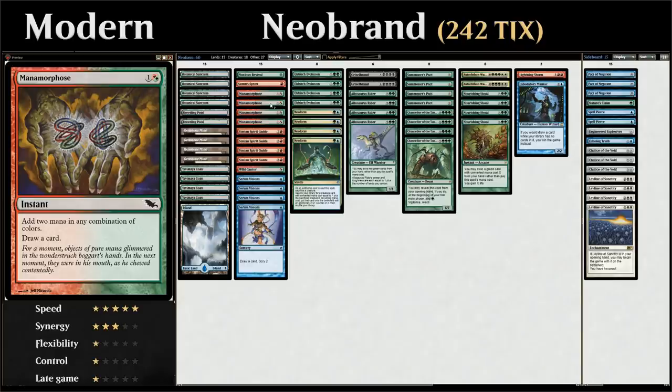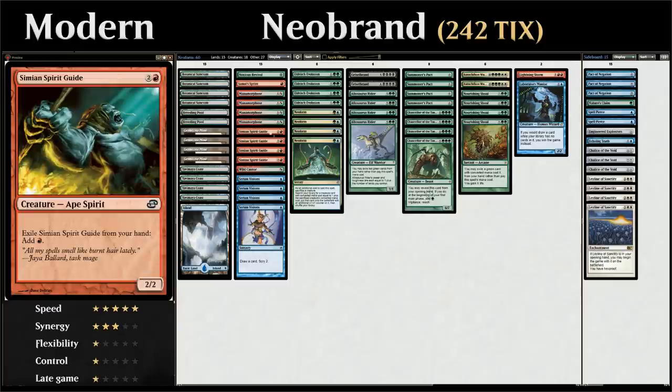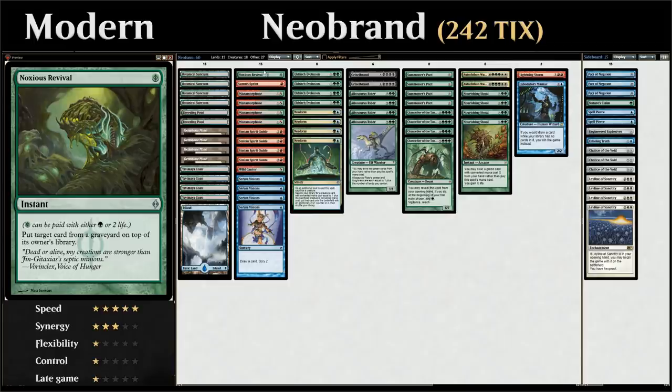Then we've got four copies of Manamorphose, which mainly combines with Simian Spirit Guide but also just helps us cantrip and counts as a green spell we can exile to Allosaurus Rider. We've got one copy of Summit Sprint to give a target creature +2/+1 and haste until end of turn and also Scry 1, to help us give a Griselbrand haste. We can exile a Simian Spirit Guide to make red mana, cast Summit Sprint once we have a Griselbrand in play, attack for nine or ten damage, and use the life we gain from that attack to activate Griselbrand an additional time. We also have a single copy of Noxious Revival to get back a card from our graveyard back on top of our deck in case we need to recover a key combo piece.